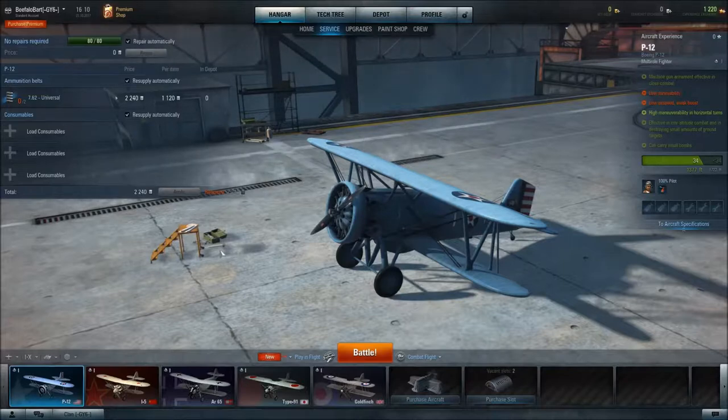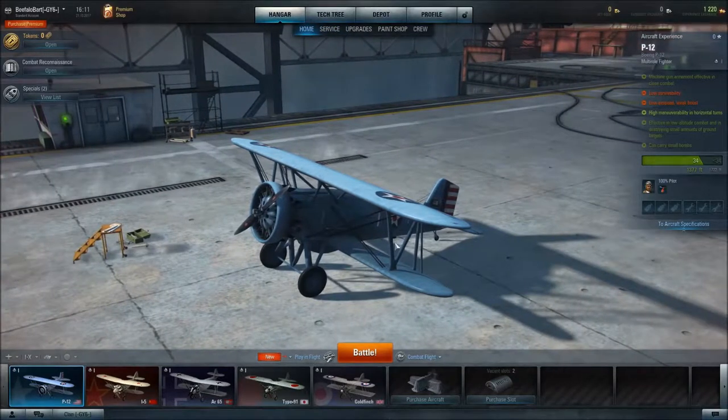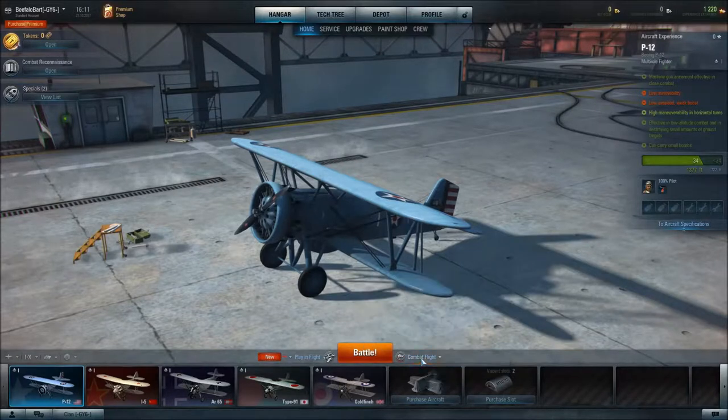Because if you do not, you do not have any ammo whatsoever in your guns. I'm going to click here and select standard or universal — which is odd, I don't have any money. So if I don't have any money, do I have any guns? Let's find out. I'm going to go ahead and click battle. You have a choice between training flight or combat flight. Training flight pretty much does nothing unless you just fly around — the results do not carry over — so we're going to stick with combat flight.